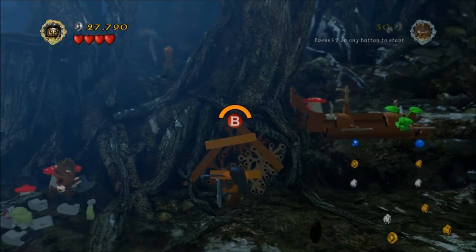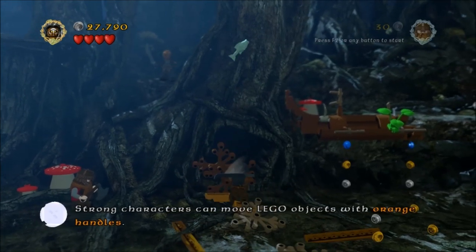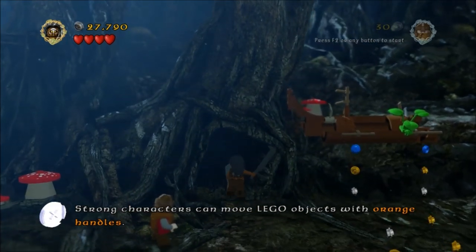Carry on the mission until you get to a little hole just after the rocks where you can pull with the orange handle. Go ahead and do that, and go in there — it's a little room where you've got a couple of things to do: one is the recipe, and one is another minikit.